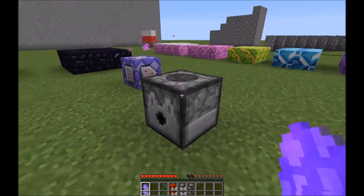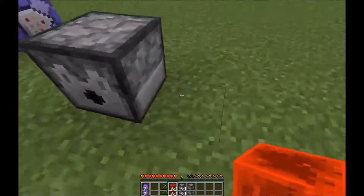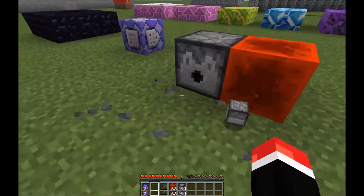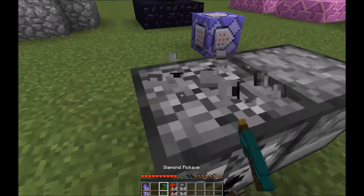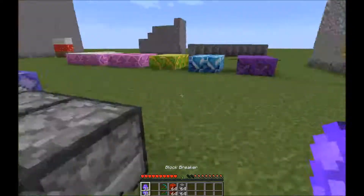When you place the block breaker on the dispenser it won't do anything unless you give it a redstone power signal, and it will keep breaking the block that's in front of it — any block. When it loses power it stops. You guys might remember this block breaker from a video I did a while back.